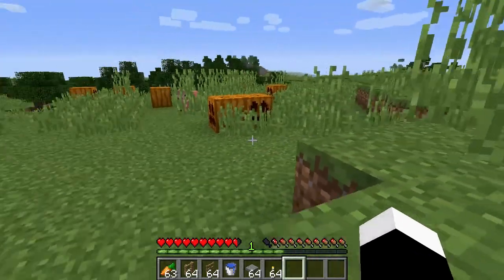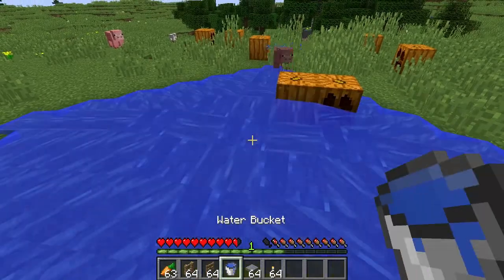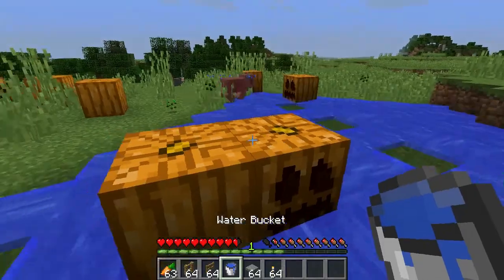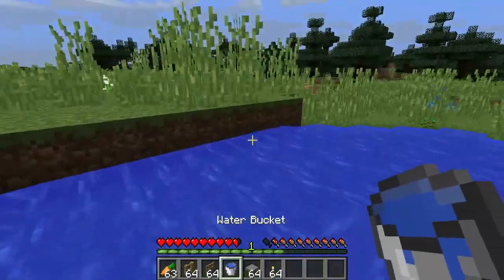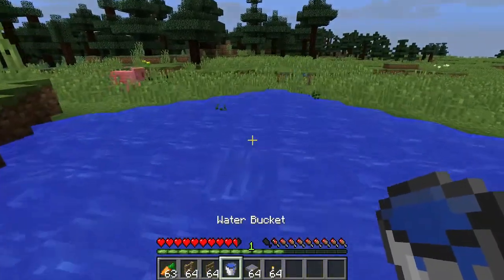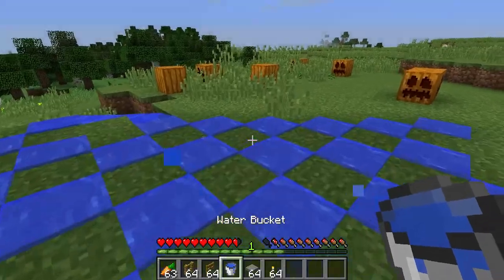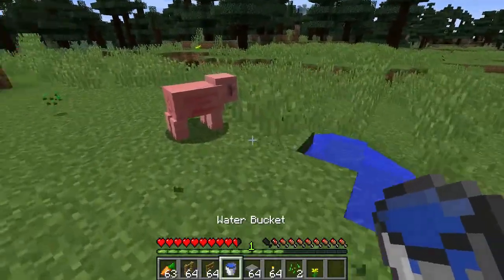What's up guys, Nutty here. I'm gonna show you how to make a pig farm. First, you wanna build a nice area where you wanna keep your pigs. I recommend moving some of the grass, either with a water bucket or your fist, whichever you prefer. I prefer water buckets though, cause they take a large area of grass away without making any noise.